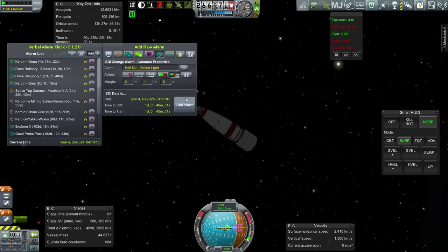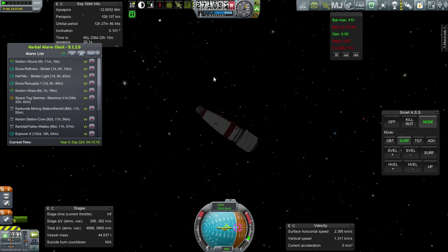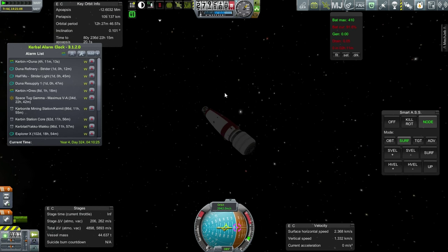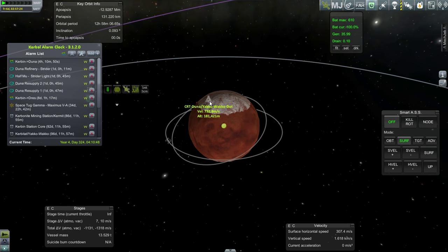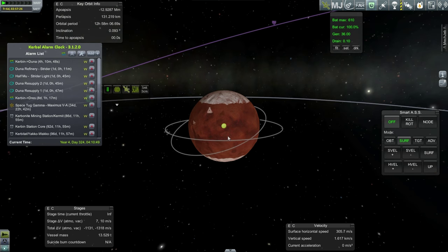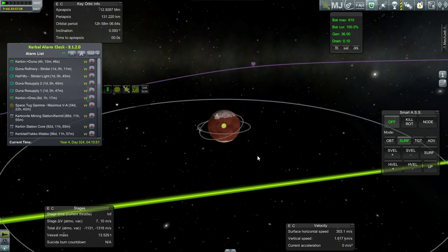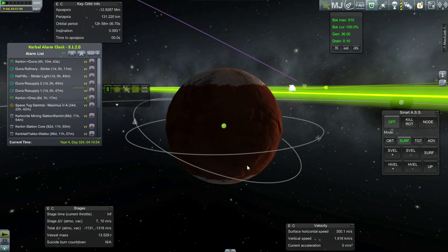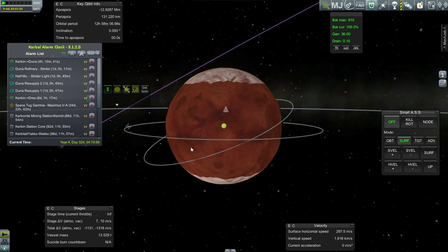Another alarm - I didn't add the alarm for Duna Resupply 2. Let me hop on over to Duna Resupply 2 to make sure I get that alarm, and then check the situation around Duna - whether we need a scanner. Taking a look at the situation around Duna - there's no way we have a good scanner at Duna. We've got the CRT here, the Duna station there, but no satellite in a polar orbit or anything that says scanner. I guess the thing to do will be to send that DREZ Scanner over here, and we'll just launch another DREZ scanner for Drez.